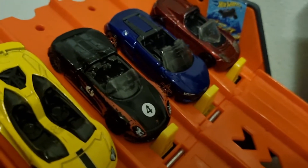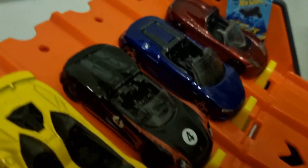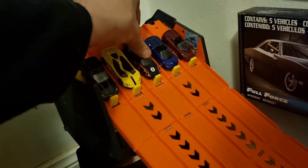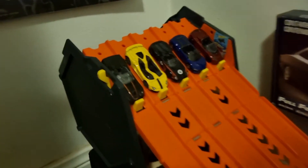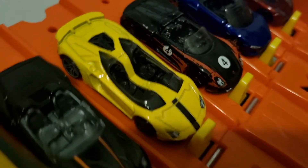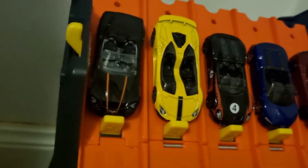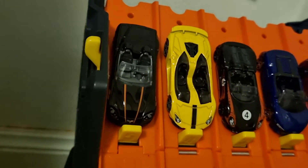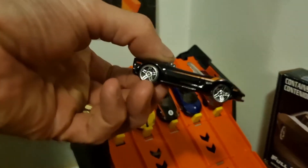In Lane 3 we have a Porsche — one of Toby's old cars, the 918 Spyder. Very nice. In Lane 4 we have the Lamborghini. And Lane 5 — he's won many races — it's the Corvette C6, and it is beautiful.